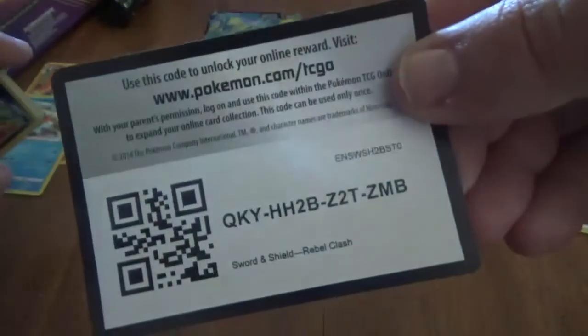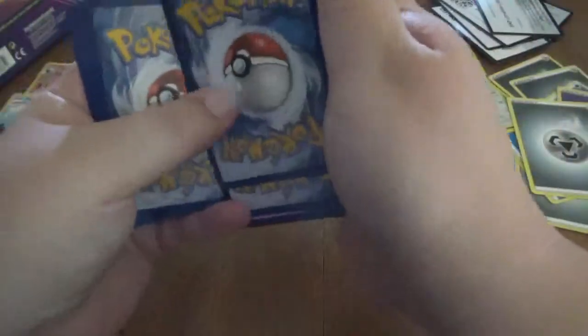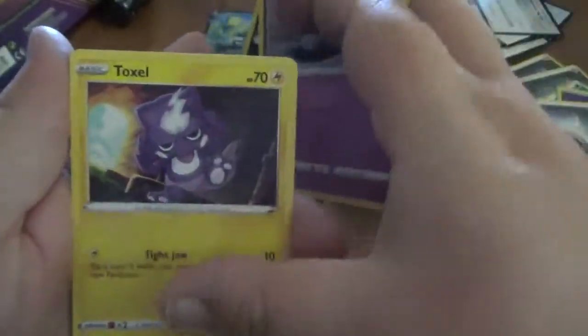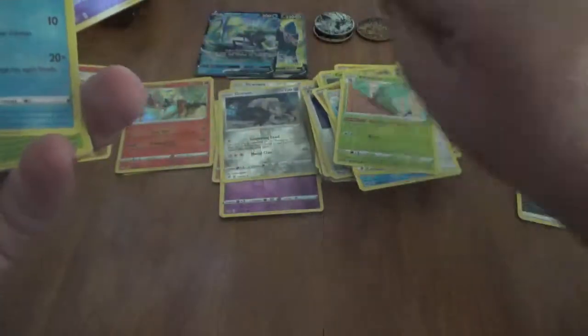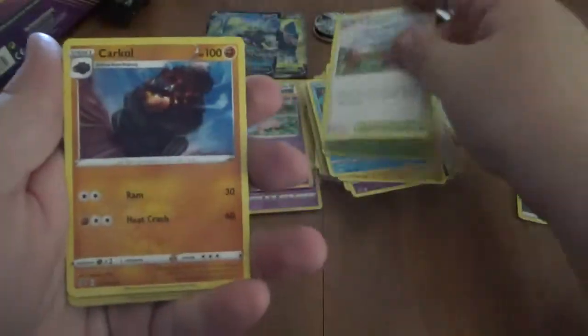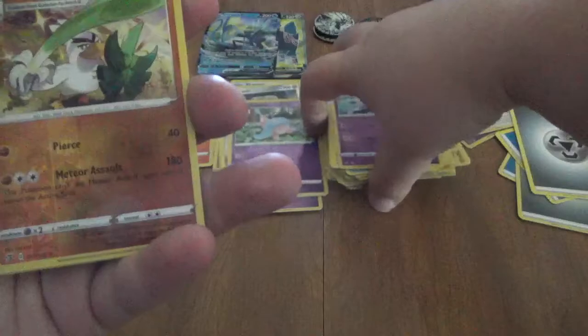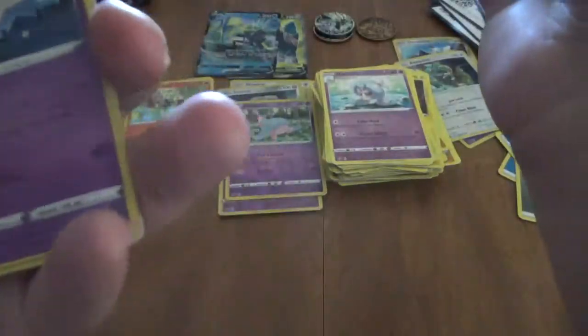Last pack from this one, guys. We got a Volbeat, Galarian Corsola, Toxel, Galarian Mr. Mime, Snover, Turffield Stadium, Carkol, Hatrem. Reverse is a Galarian Sirfetch'd, which is a rare, and a Holo Clefable.